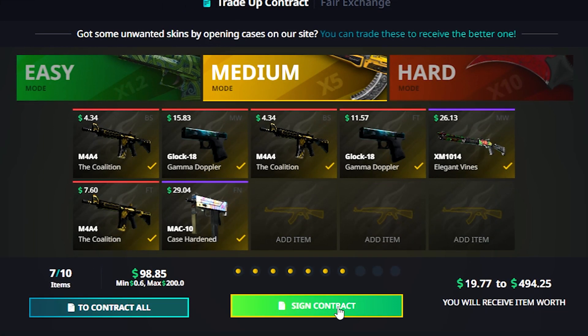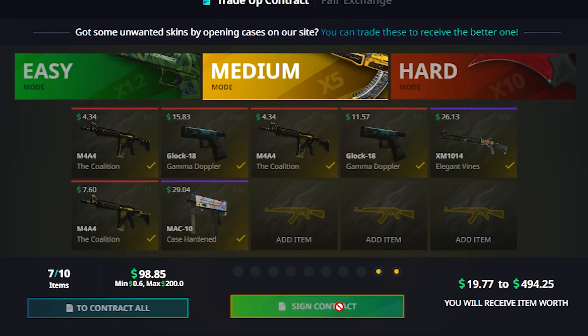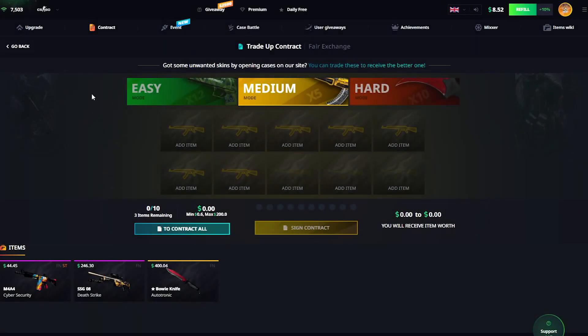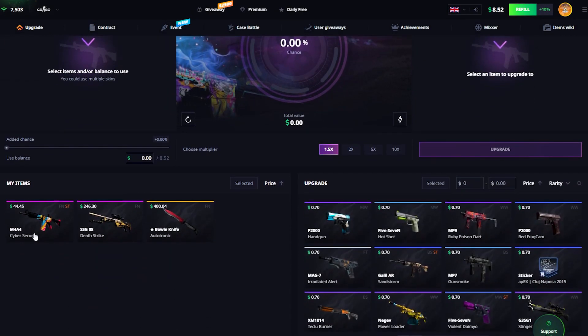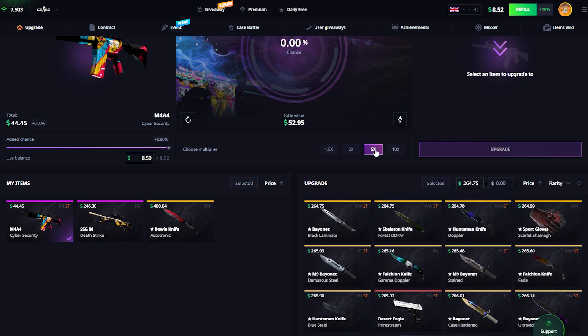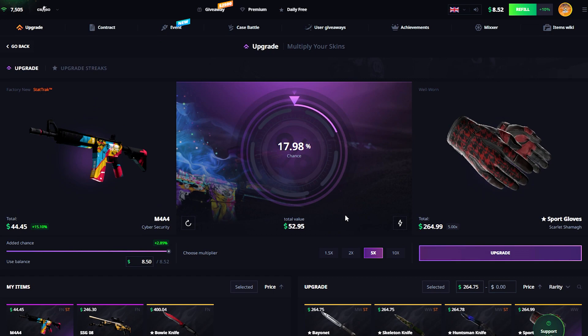We're gonna go for a medium upgrade — maybe it works out. Regardless, we're gonna keep what we have. Let's go. Come on, baby. 44 — I mean, it was expected. I wasn't really thinking about getting anything better. We're gonna do one final upgrade — maybe, just maybe — we're gonna get a nice pair of gloves along with our Bowie Knife. If this hits, I don't even know, man. If it doesn't, I'm so happy about it anyway.